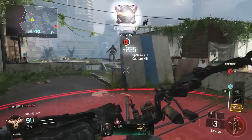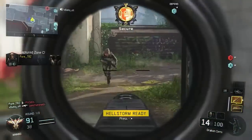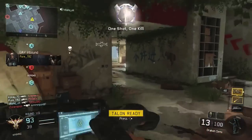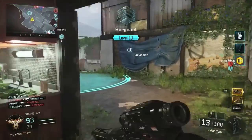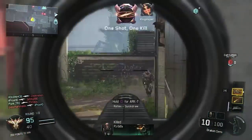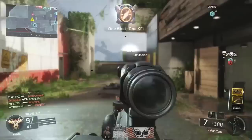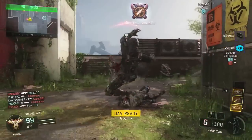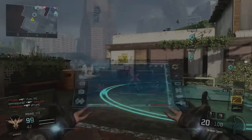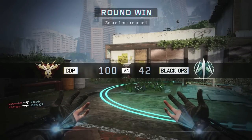The main reason sniping is so difficult is that there's no aim assist on snipers. Snipers are the only weapons in Black Ops 3 that have absolutely no aim assist. Pretty much every COD before this had aim assist — Black Ops 2, Ghosts, you know, Modern Warfare 3 — pretty much every COD. In this game there's no aim assist for snipers, so that already takes the difficulty up quite a bit.